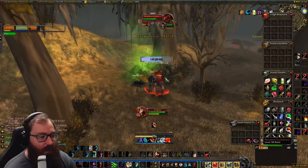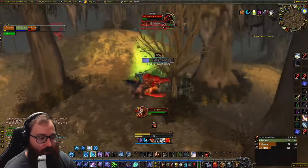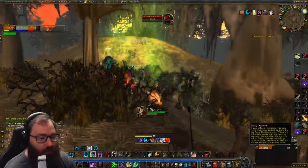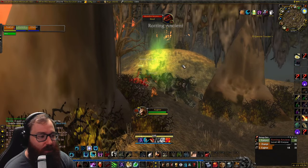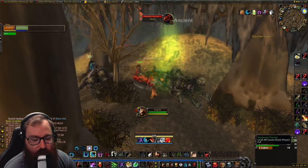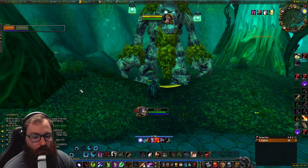After getting the Rotting Seed, you'll go to Moonglade. Definitely try to invite other druids or players in the area to help you out if you are below around level 37. I'm level 34 and I think the minimum is level 30, but you definitely need to be able to kill a level 40. Now we're going to head to Moonglade.